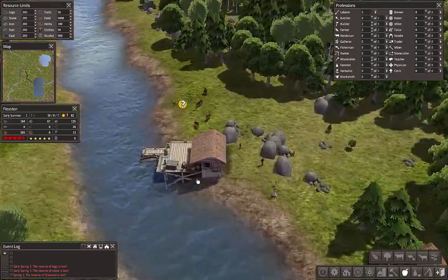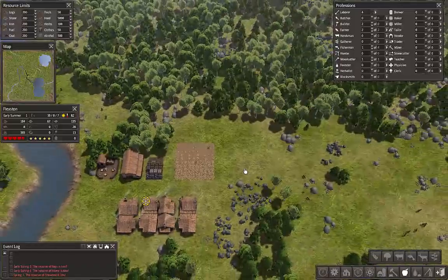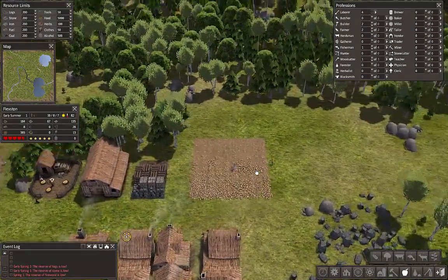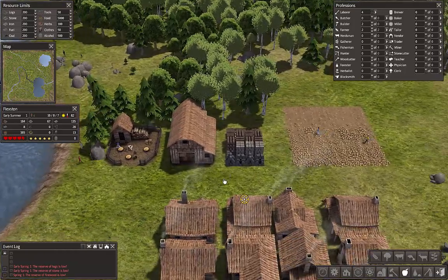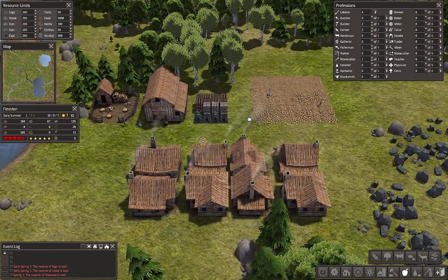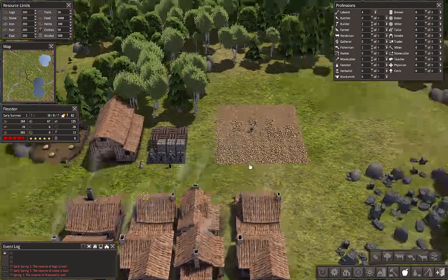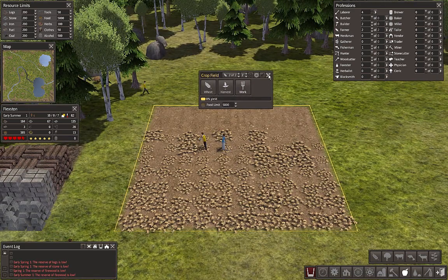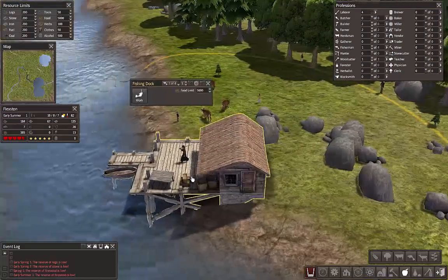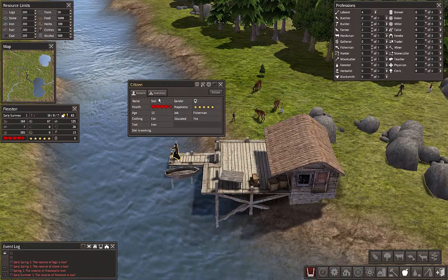Welcome back to Flexible Games where we are playing Banished. Let's add one fisherman — that's good, I don't want a whole lot. We still have some material on the ground here that we can scavenge, so I'm not too concerned. We're gonna want to get rid of some more trees. We started getting firewood finally, and we've got a fisherman — or a fisherwoman, I should say. Okay, 13 years old, she's gonna be catching fish for us.